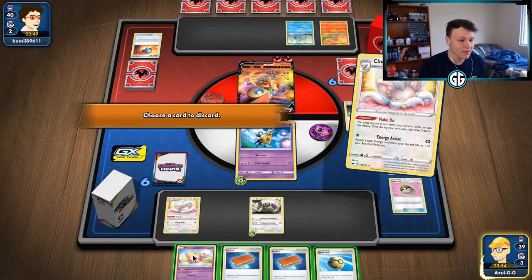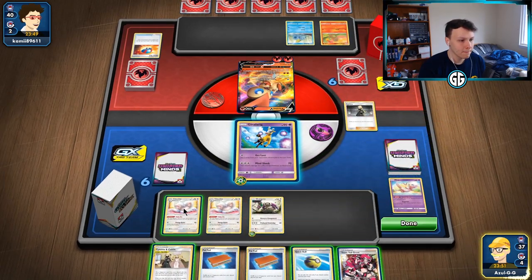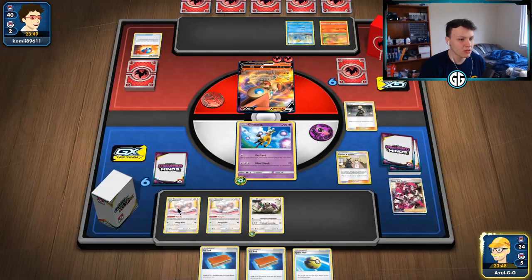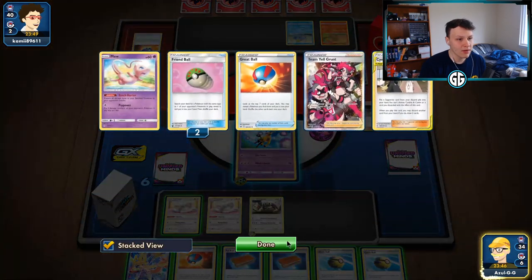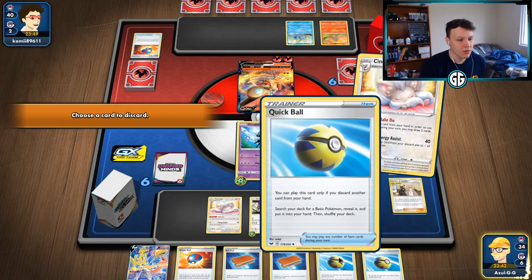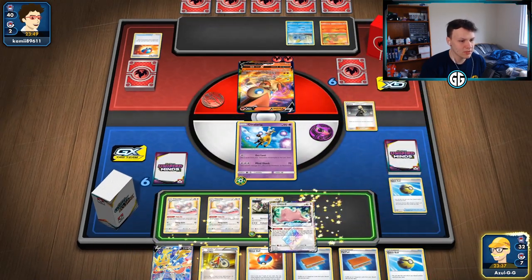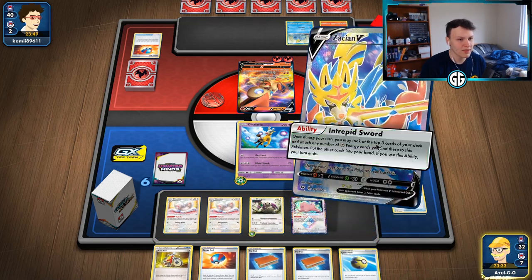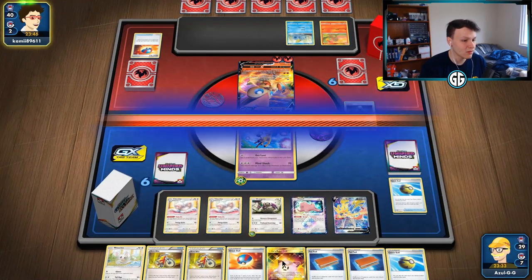There's a Quick Ball — finally can get ourselves a Zation. Starting with Make Do of course. Going into Caitlin & Cynthia because it discards one but draws three, giving more discard options for the next Make Do. Hand got a little awkward — Make Do away a Quick Ball. Need one more Minccino and one more Cinccino. Great Ball finds the Cinccino, bench the Zation. Intrepid Sword for three cards. Found our first Doll — going to get that into the active next turn.